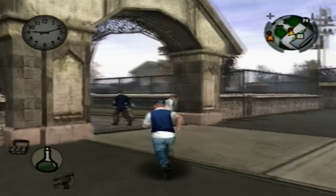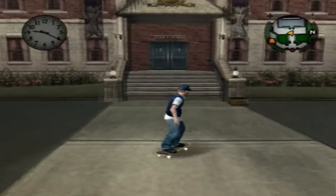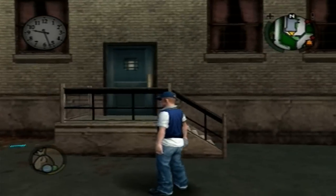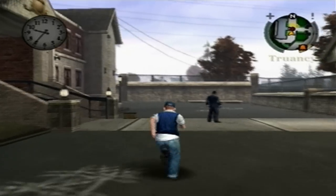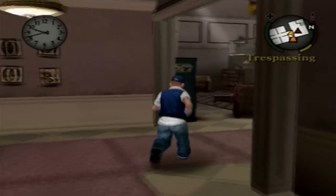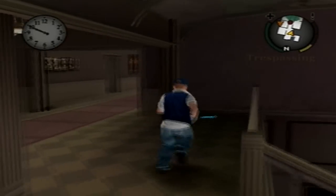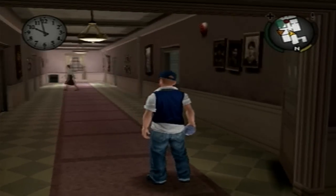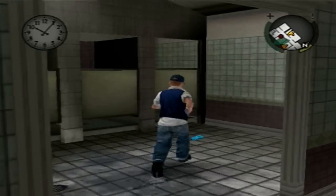Now I am heading to the girls dorm. On the right side of the dorm, on this little back door behind the stairs, is the next rubber band. Now let's go inside — you want to do this quick. Go to the second floor, and the first rubber band is over here. You want to wait for her to kind of get out. The next rubber band is in the bathroom over here to your right.